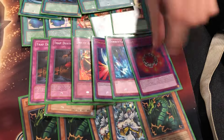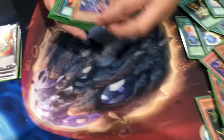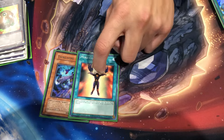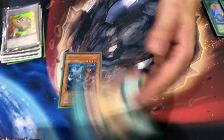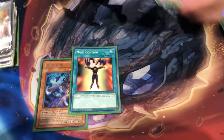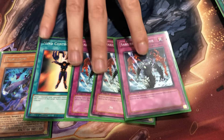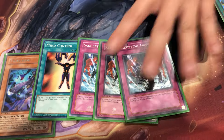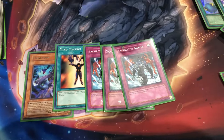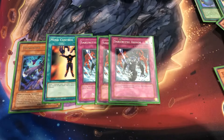One Torrential, one Ring, one Charge — GOAT format staples. In the side deck, Tsukuyomi is for any deck that plays flip effects — if you can take them off, flip it. This is also for Warriors or any deck that plays 1900 beaters or more. I side these in during time as well. Someone tried to Avenging Knight Parshath me in time, and I won because I had the higher life points.